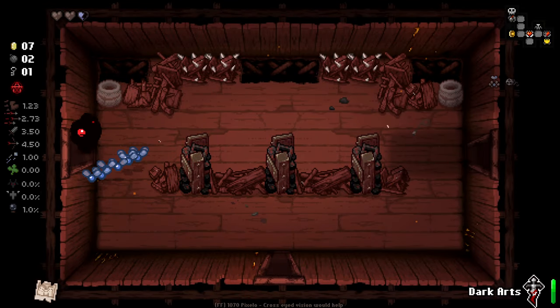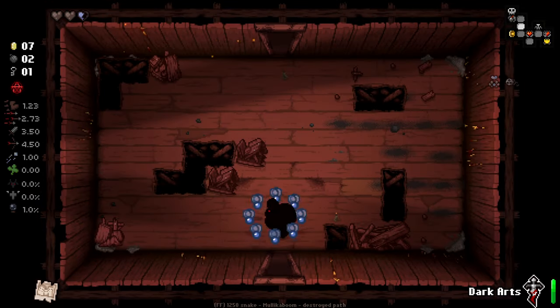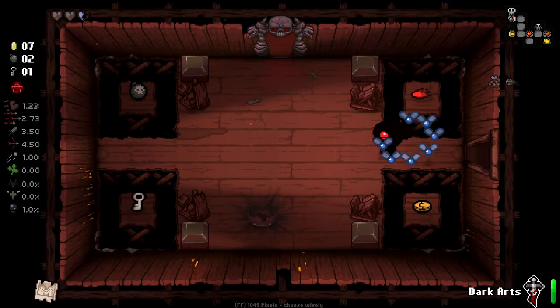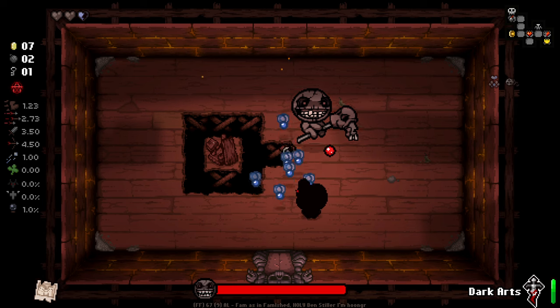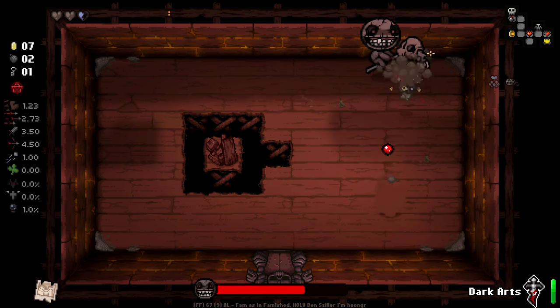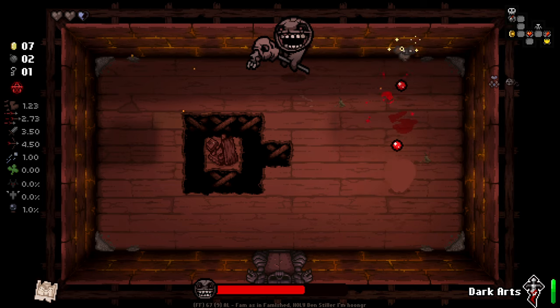At least we only take half a heart of damage from that. Wasn't expecting that Troll Bomb to get blasted towards us. Do the flies automatically attract to enemies if I don't touch anything? I think they do.